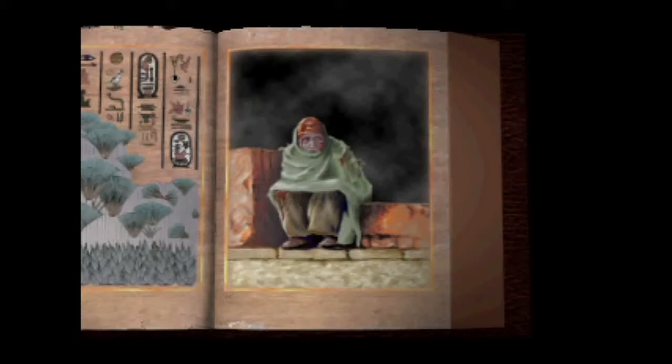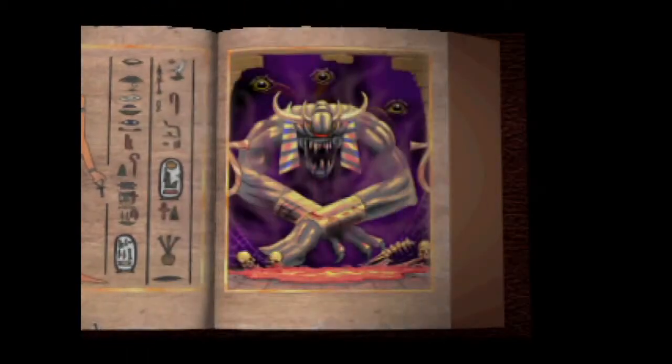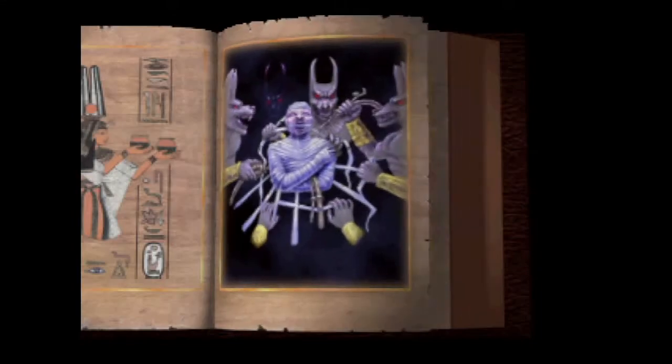The only known information about this crisis came from a Karnak villager found wandering through the desert miles from his home, dazed, dehydrated, and close to death. In his final moments among the living, the villager told horrifying stories of fierce alien creatures that invaded the city, devoured the women and children, and made slaves of the men. Many of the unfortunate victims were skinned alive or brutally dismembered. Others were subjected to unbearable tortures, injected with strange substances, and then mummified while still alive.